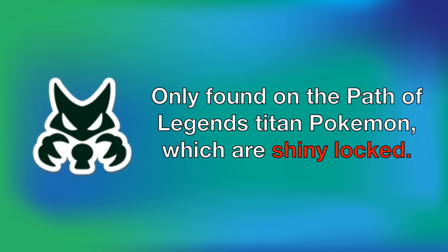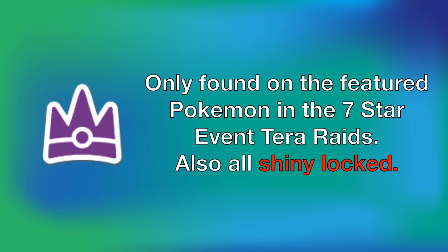The titan mark is found on titan Pokémon from the Path of Legends storyline in Scarlet and Violet. After completing that story, you can re-encounter the 5 titans, and they will always have the mark — however, they are all shiny locked. The mightiest mark is found on Pokémon from level 7 event tera raids; the only ones so far have been Charizard, Cinderace, and Greninja, and they are also shiny locked.